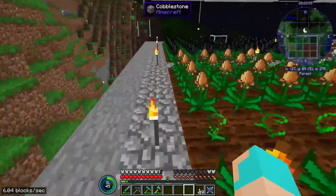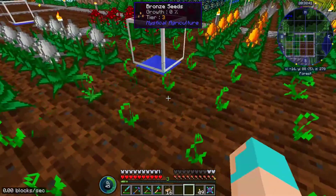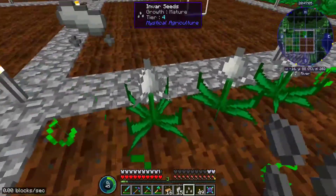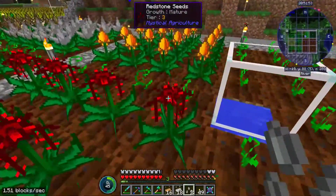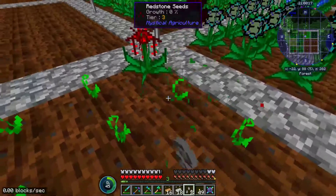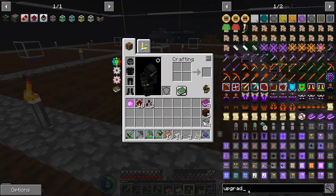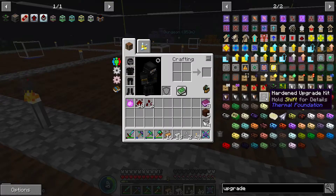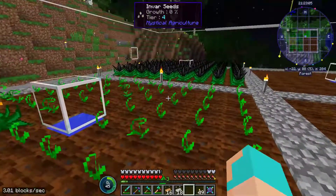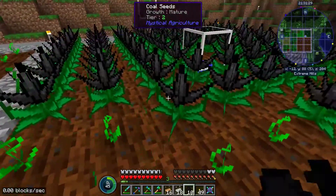We made these seeds in order to put all of our steam dynamos with the hardened upgrade — I think that's what it is — the hardened upgrade. All I remember is it's the Invar tier. Hardened upgrade, okay. Invar and redstone still producing seeds for us. And then we made these so that we had coal.